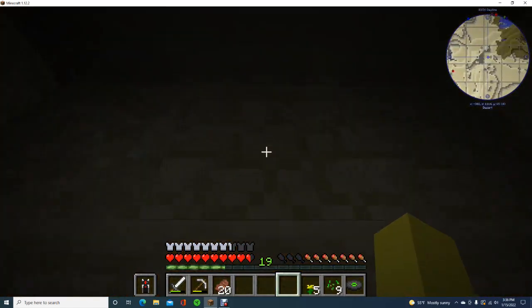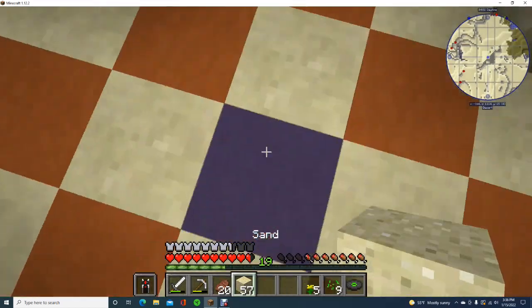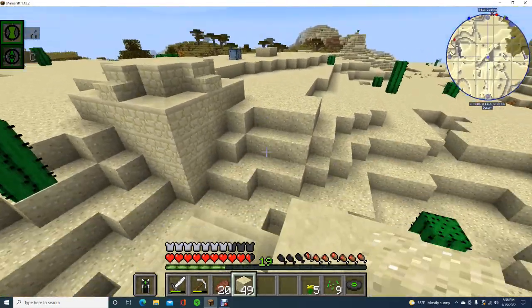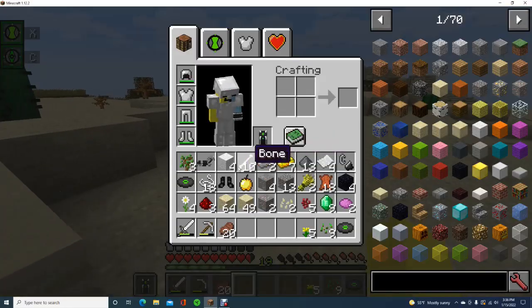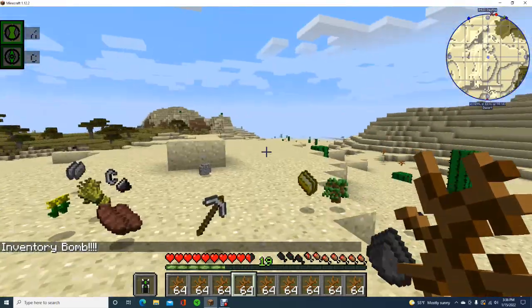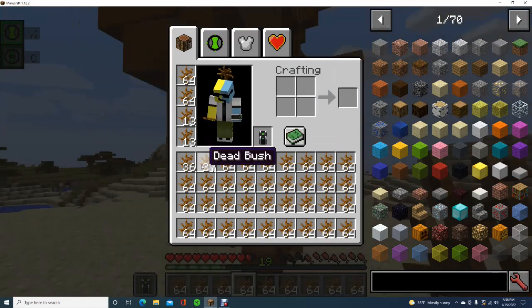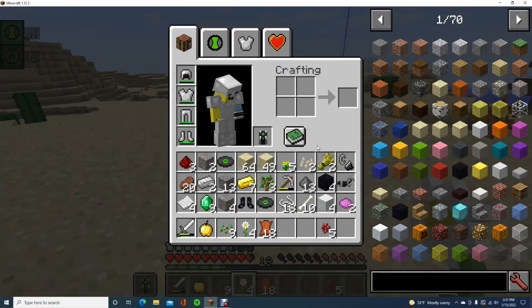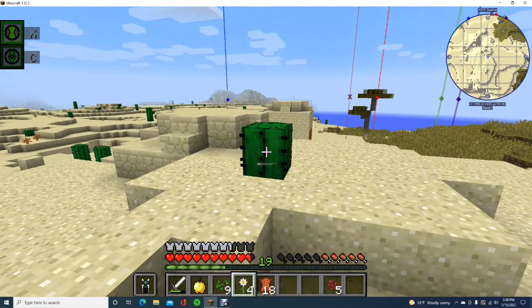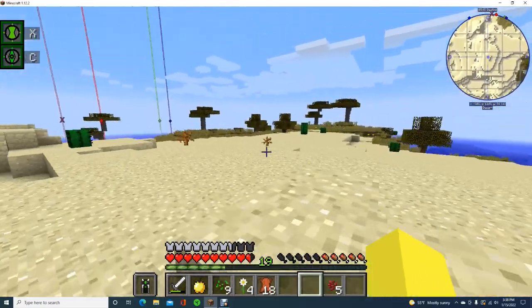Now we are going to open up a chance cube, as soon as I use some of the sand to get out. There it is — it wouldn't have destroyed the desert temple because this isn't that close to it. Inventory bomb! I'll be right back — you know what, I just realized with that inventory bomb I think a lot of my inventory got deleted. That's annoying.